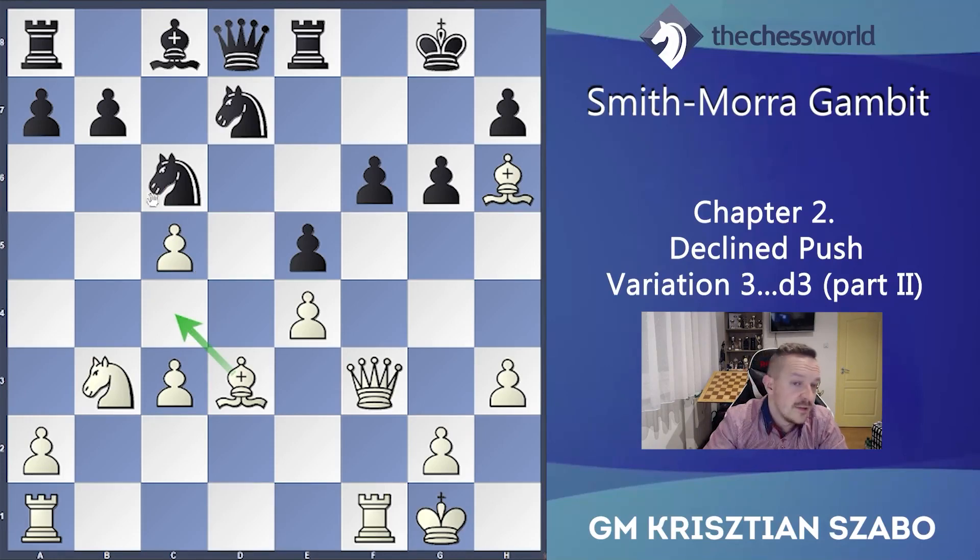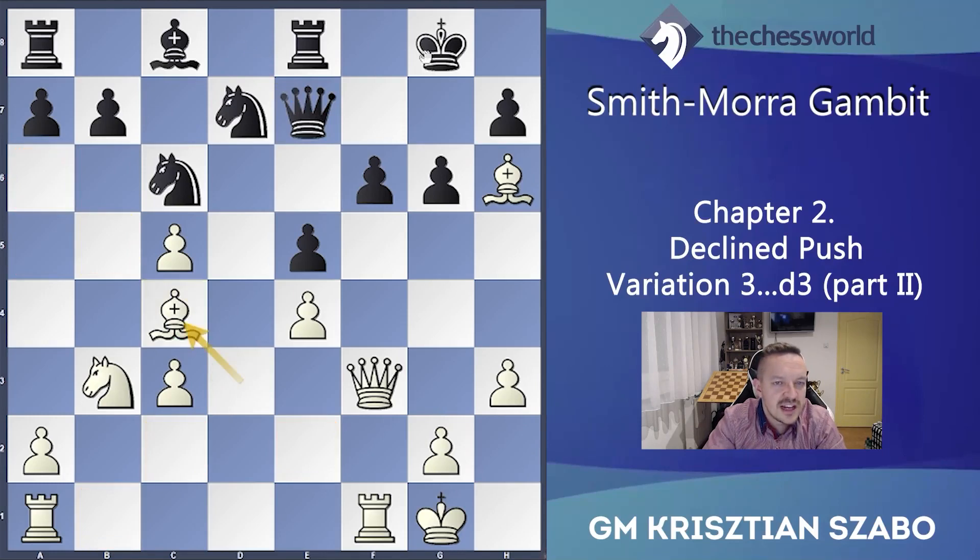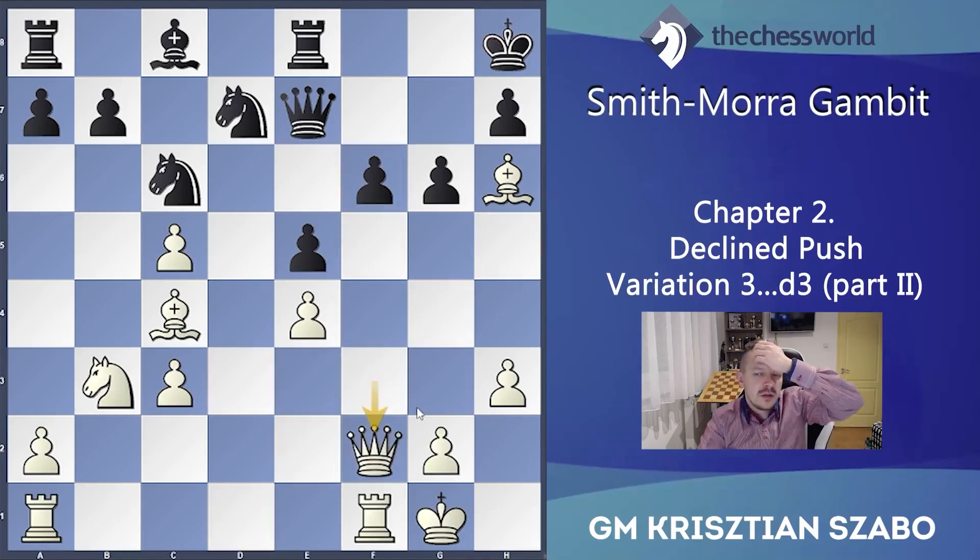If he doesn't take and plays Nc6 back, then we can play the excellent c5, and then Bc4 — the bishop is just active on this diagonal. For example Qe7, Bc4 check, king goes to h8, and then play an active move: Qf2 — we just protected c5, not only because of a pawn but this pawn has gained some space.